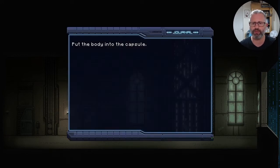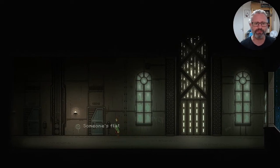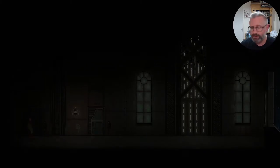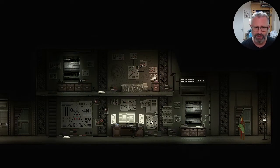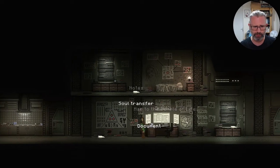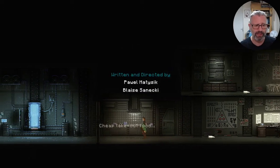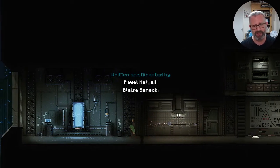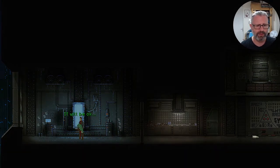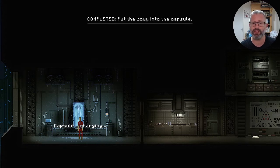Our first objective is to put the body into the capsule. We're taking her home — to our flat. We've got lots here in our apartment. He appears to have gone a bit berserk — putting documents all over the walls. We've got to get her in the capsule, which I believe is like a cryogenic thing. We're going to freeze her. Seems a bit late to be doing that, but anyway. We've stuck her in there and miraculously changed into a red jumpsuit.